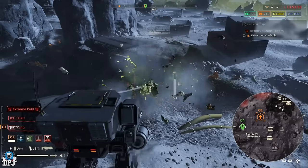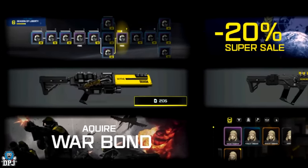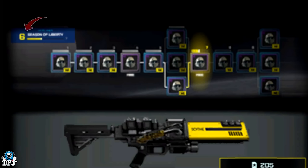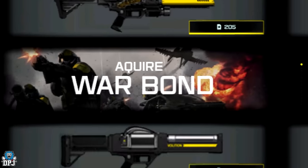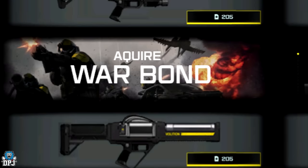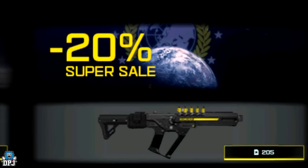First up, we'll take a look at this image that was dropped. If you look at the top left, you can see it says Season of Liberty at rank 6. Counting along, we're at stage 6 in what this battle pass could be, and it seems as though we're unlocking things along the way. This could be something scrapped or something coming in the future. It says 'Acquire Warband' and in the top right there's a 20% super sale, so it's something being sold from the store.